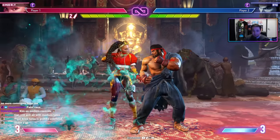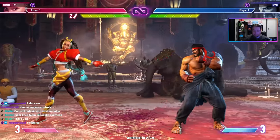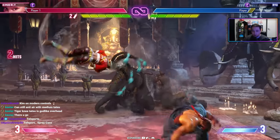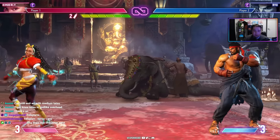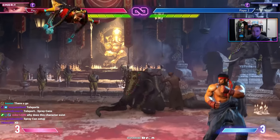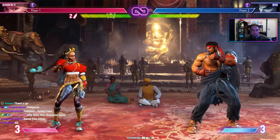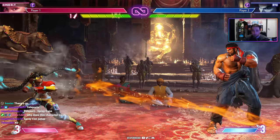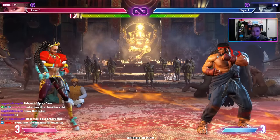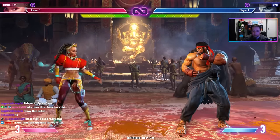Kimberly also has a teleport that goes through fireballs and can shimmy the opponent, with the OD version coming from above. She has an elbow drop to bait uppercuts on a dime. Her mix-up tool is spray paint cans — below the health bar she has two stocks. Press down-down punch to throw a can that detonates after a time, and you can place two at once. The OD version places two simultaneously. Stocks don't carry between rounds.